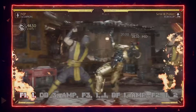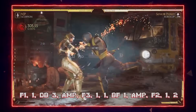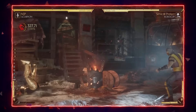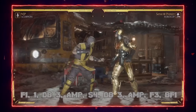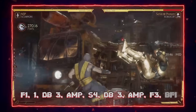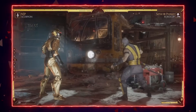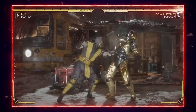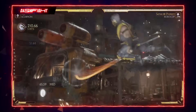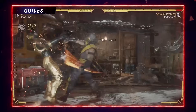His optimal two-bar is either going for the crushing blow — that's about 37 to 38 percent — or you can do standing four, four, three, spear. Those are his best BNBs and they're not too hard to do. If you have NJP on instead, you can get an extra hit and end it however you want — either spear or one, one, two.